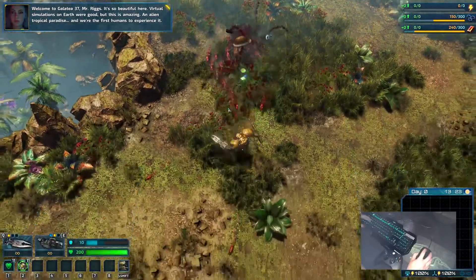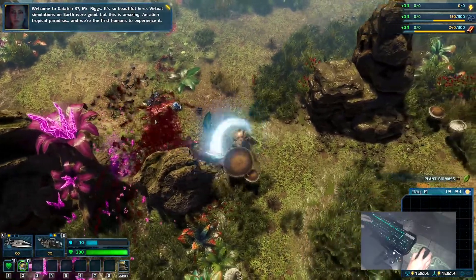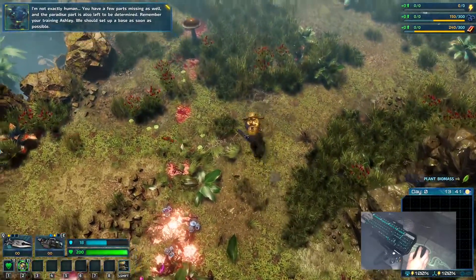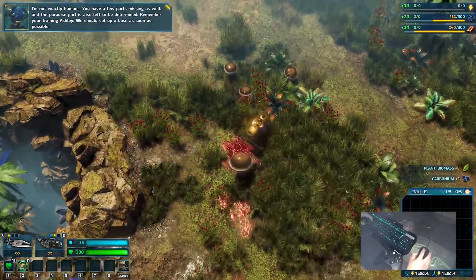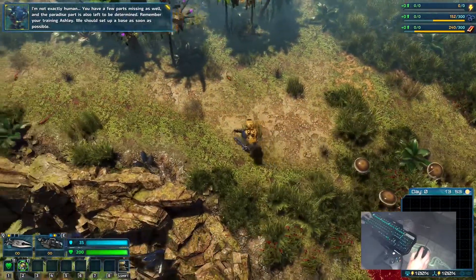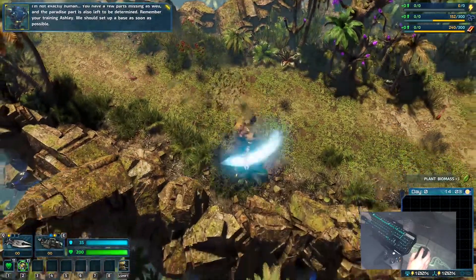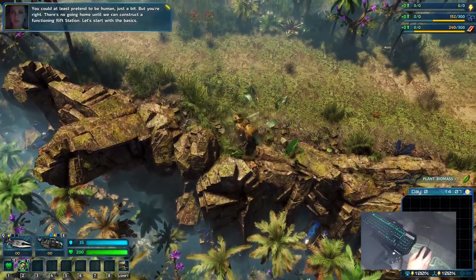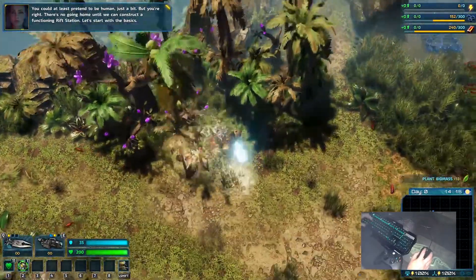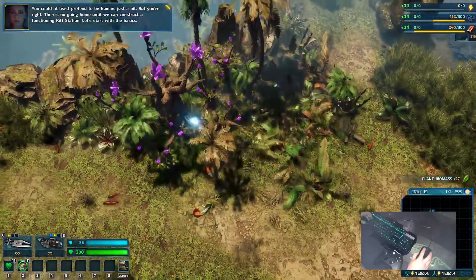Ashley, we have arrived. Welcome to Galatea 37, Mr. Riggs. It's so beautiful here. Virtual simulations on Earth were good, but this is amazing — an alien tropical paradise, and we're the first humans to experience it. I'm not exactly okay; you have a few parts missing as well, and the paradise part is also left to be determined. Remember your training, Ashley — we should set up a base as soon as possible. You could at least pretend to be human just a bit, but you're right. There's no going home until we can construct a functioning rift station. Let's start with the basics.